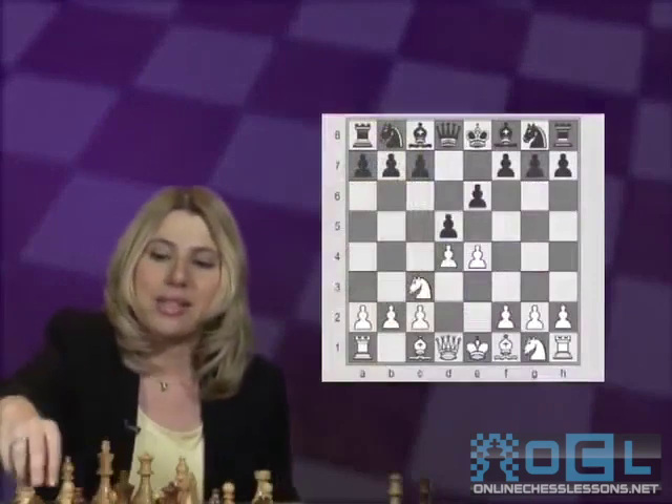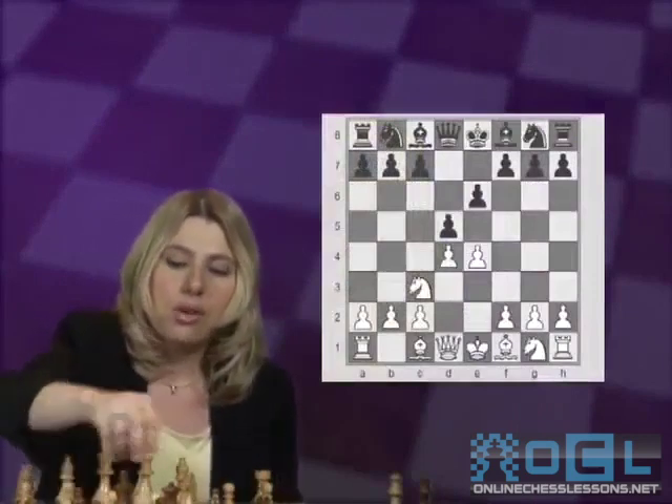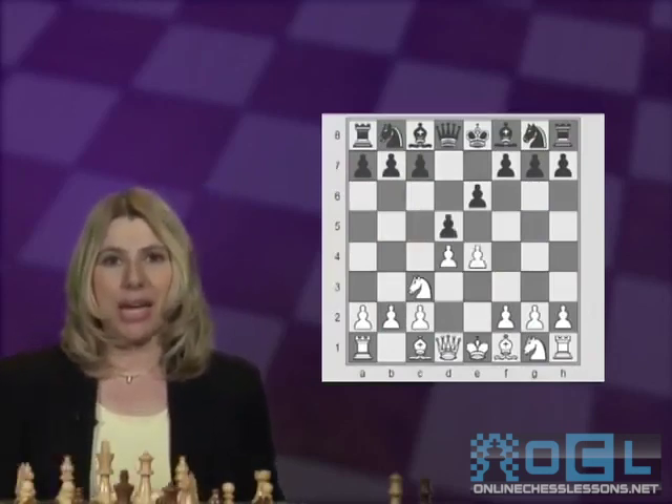On this DVD, we shall look at it from both angles: how to play with White against the various Black responses on move 3 — that are Nf6, Bb4, or dxe4. I'll also give my recommendation on how to play with Black according to what I think is best today.